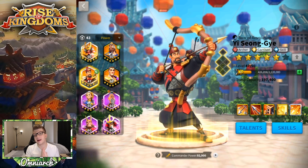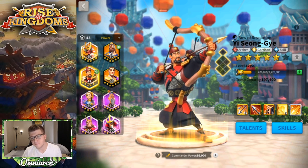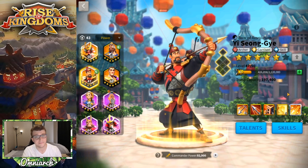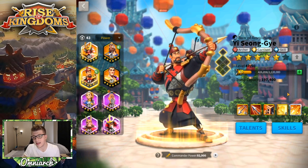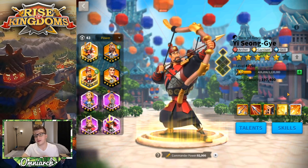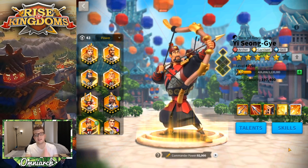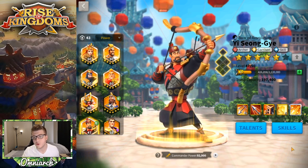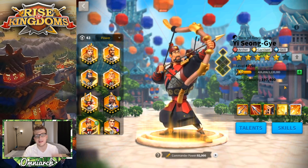Yi Seong-Gye comes around the 94-day mark and is the first commander I recommend you expertise at the legendary tier. He has a circular AoE, crazy good skill damage, and rage regeneration. He's great for chaining barbarians, open field AoE damage, and serving as a garrison for events like Shadow Legion. He does so many things well — definitely save your gems and expertise Yi Seong-Gye first, which will likely take around 225 days if you're super active.